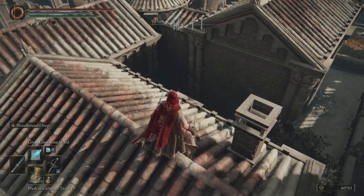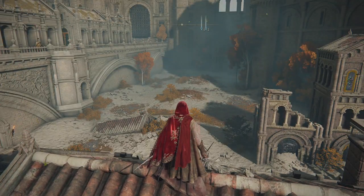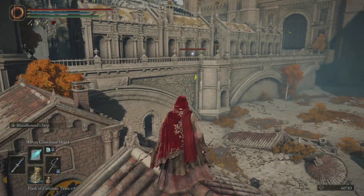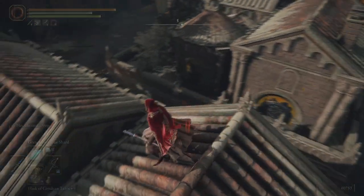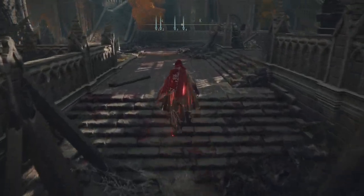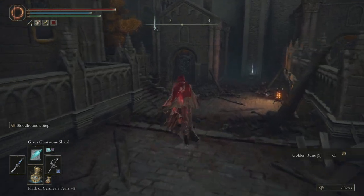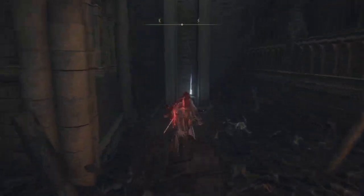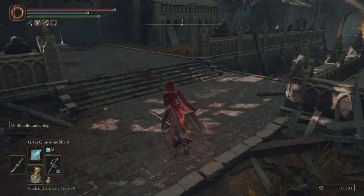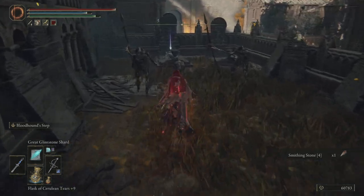Zombies and skeletons are all a waste of time to fight, realistically speaking. Out this way is an Ulcerated Tree Spirit — I can't remember what it drops, or if we can even use a summon. But realistically, what we mostly want to do... there's loads of zombies around here and they're a pain. So we're mostly going to ignore them. This one over here is a Stonesword Key, so we want to grab that.